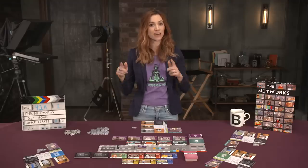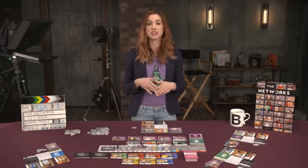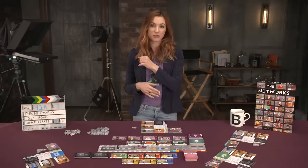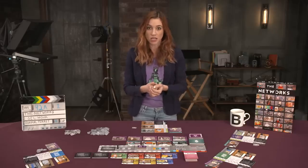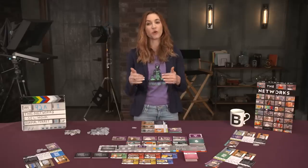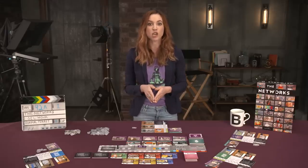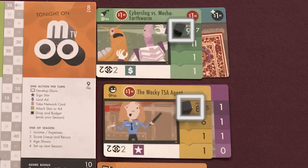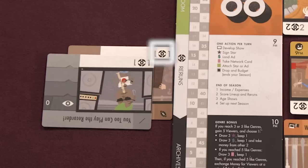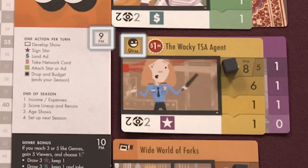At the end of every season, calculate your income and expenses by paying for your shows, your stars, and gaining money from your ads. If income is positive, take it from the bank; but if it's negative, you have to pay. Anyone who cannot afford to pay in money must do so in viewers — so be mindful of your bottom line. Next, players score viewers: calculate the viewers from the current row of each of your shows based on the black cube placement, add in rerun points from rerun shows and any bonuses for preferred time slots, then move your scoring marker along the track.